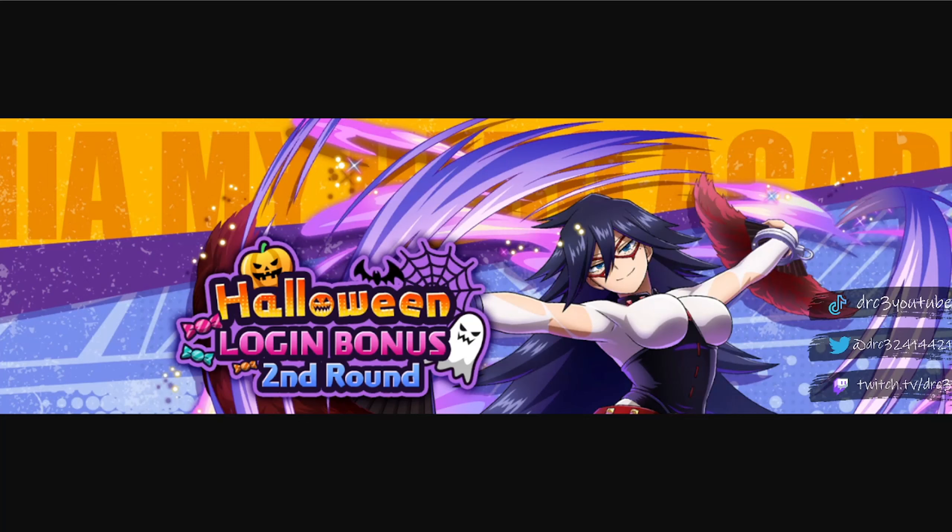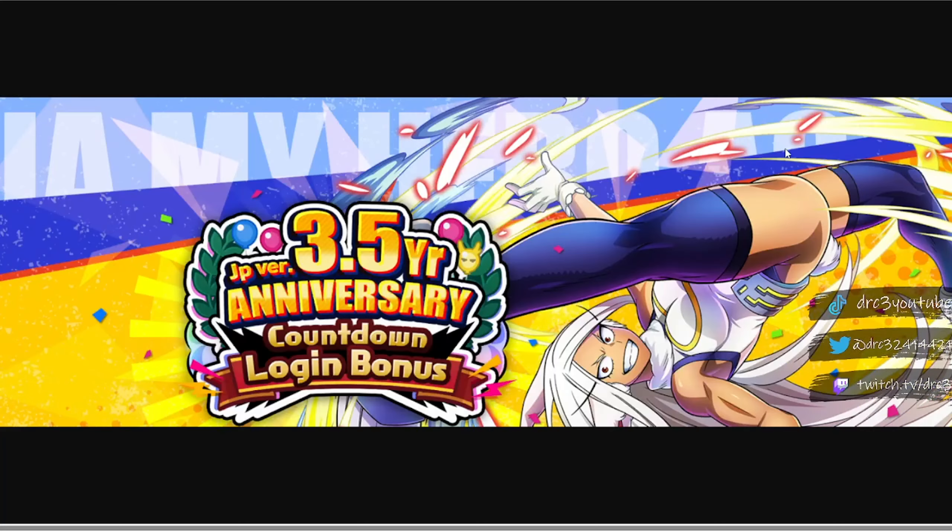Then we get to the third login bonus — the JP 3.5 year anniversary countdown login bonus. This one will be going from November 1st up until November 13th. Day one: 20 hero gems; day two: 100 stamina; day three: 30 hero gems; day four: a super gadget; day five: 40 hero gems; day six: a top hero device; day seven: 50 hero gems. They're being very generous with the rewards and giving us a lot of hero gems.